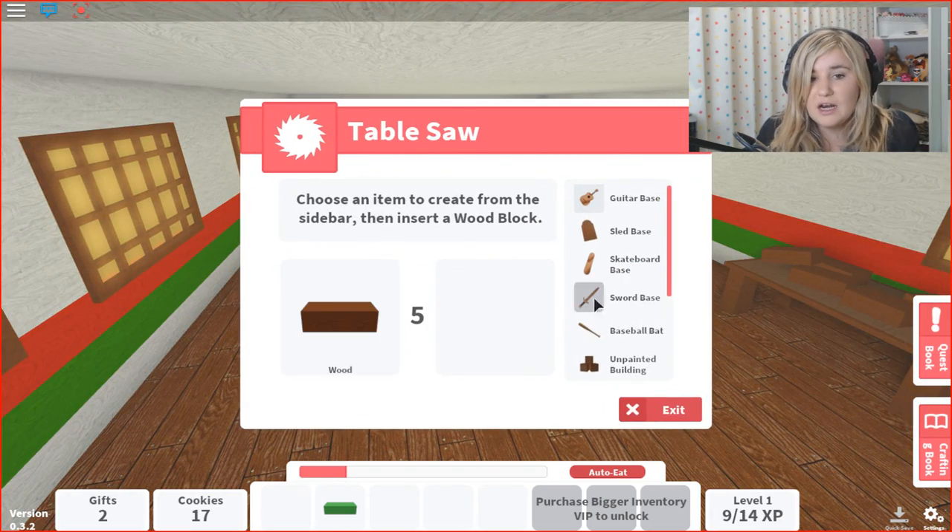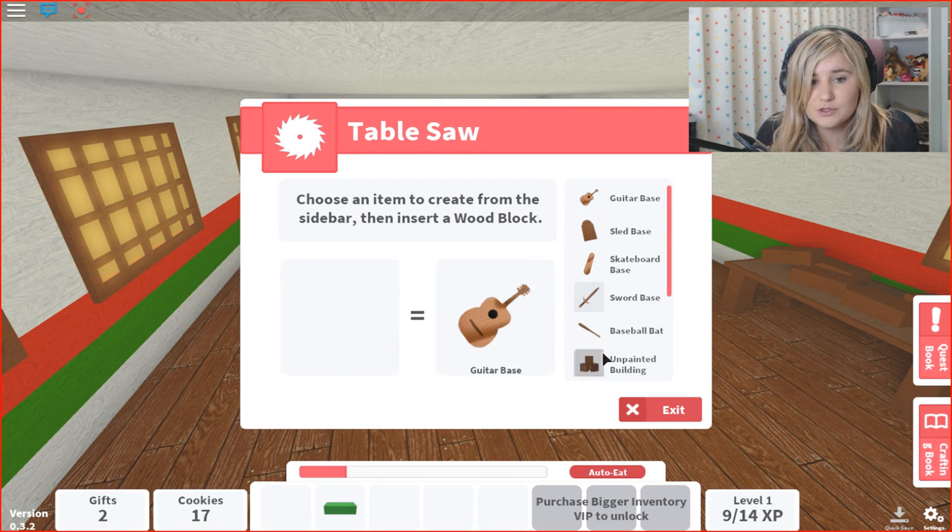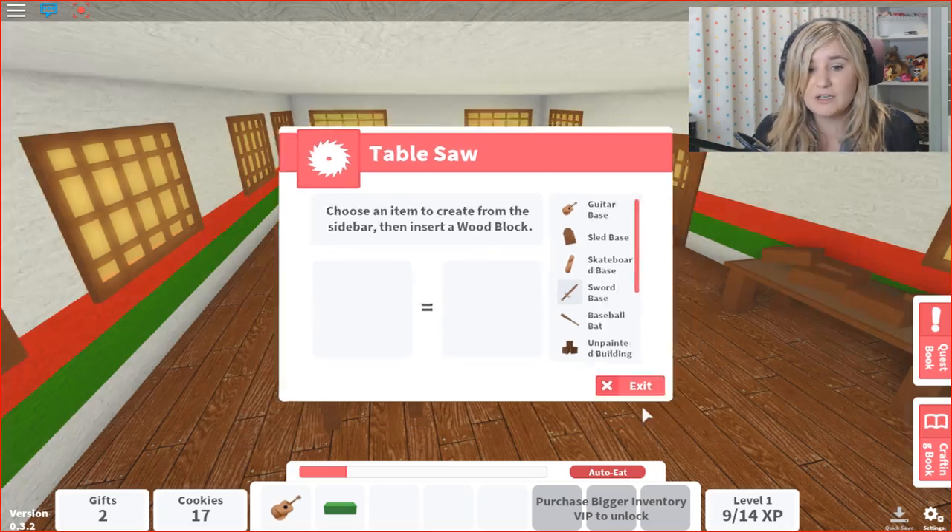There we go. So let's make a sword. There we go, there should be a sword. We made a guitar! I guess we pressed it too late, but that's okay. We can build a guitar too.